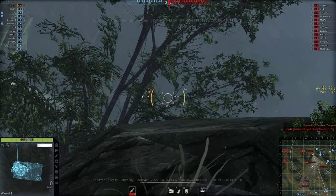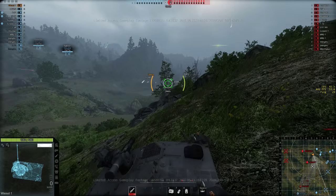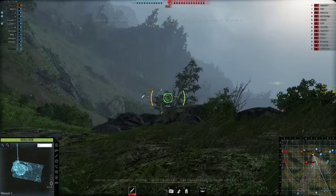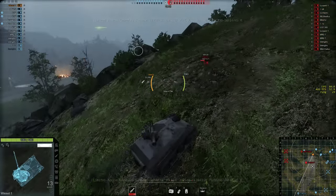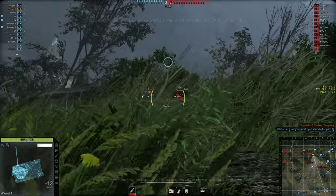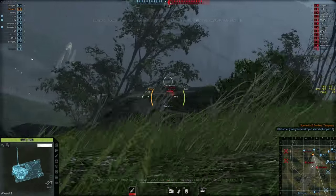So now since I have missiles loaded, I would normally be a lot further forward and peeking around the rock at any tanks along the A or B line, but since I have missiles, I'm going to play on the hill and a lot more cautiously.